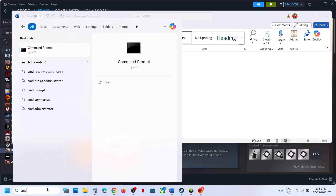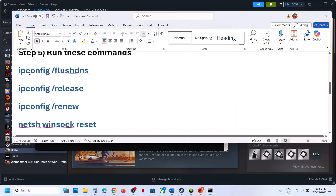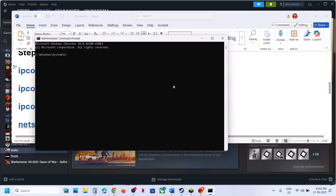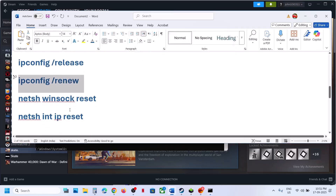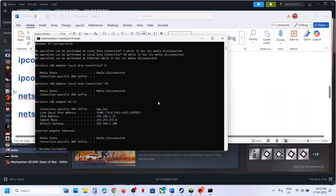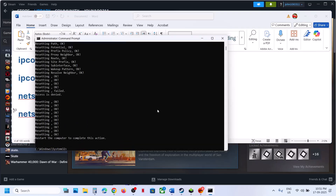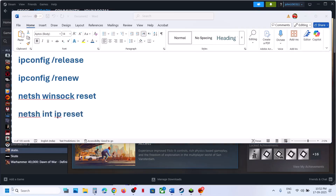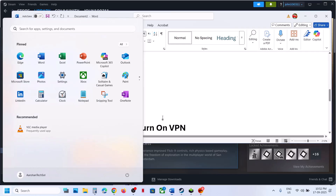The next step is to run network commands. Type CMD in the Windows search box, right-click on the Command Prompt app, and make sure you run it as administrator. Click Yes to allow. Then copy all these commands one by one, paste them in, and hit the Enter key for each command. Then restart your computer.